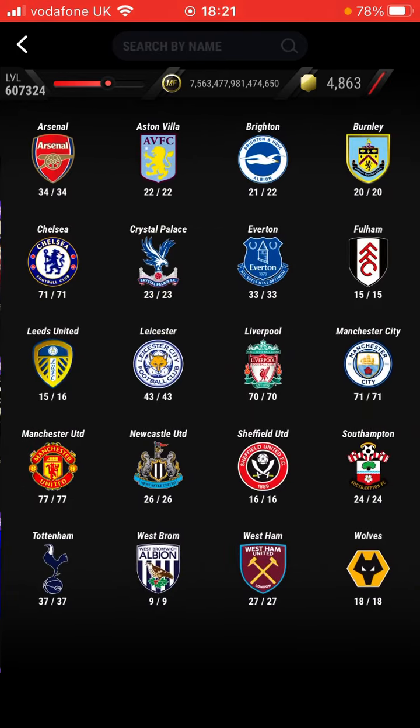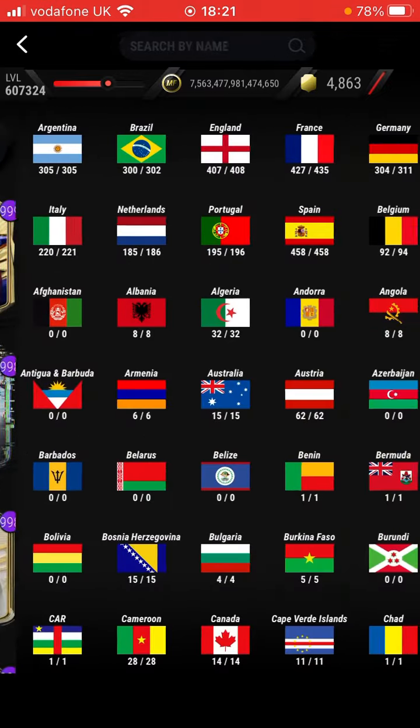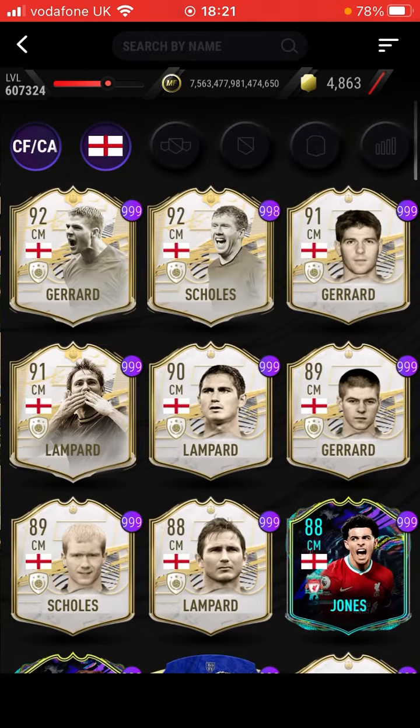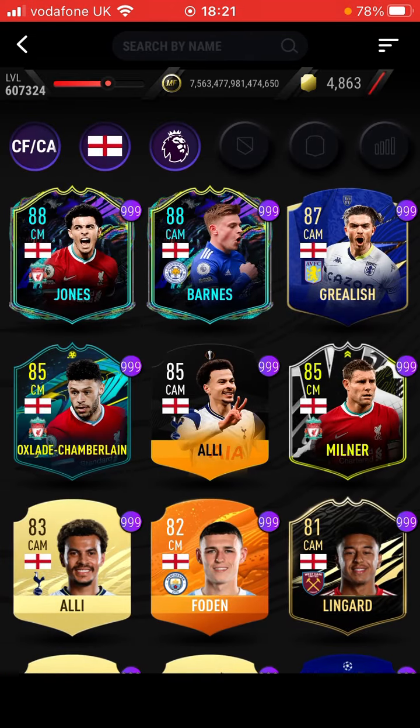Madison — I'm just going to do it like this, a bit easier. Madison. Then you want to put in here, you want to put in Pearson. Then here you want to put the main man himself, Jesse Lingard, in form.